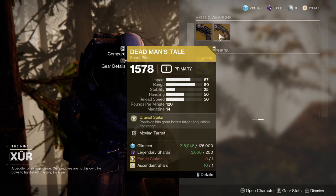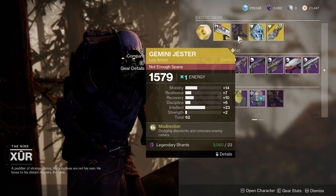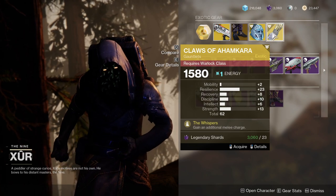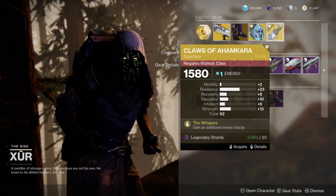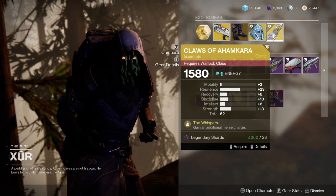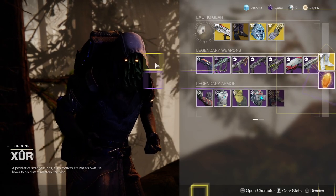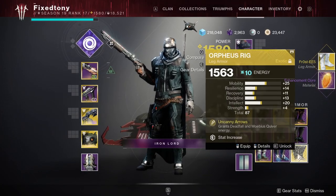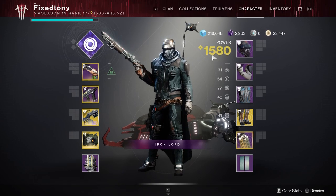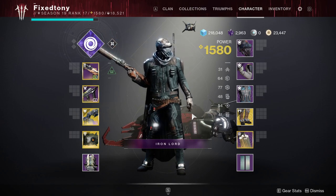We have Hawkman with Hip Fire Grip — ignore it. Demands with Move Target — if you aim down sights a lot, definitely get that. We have Sweet Business, Gemini Jester with pretty okay rolls, Eternal Warrior — I would pick this up if you don't have it. Claws of Ahamkara are really good — the rolls are actually pretty decent. 23 resilience is pretty nasty and 8 recovery is decent, because once you put a plus 10 on it and masterwork it, it'll be 20. As for the exotic, I got Frosties — I'm not going to say no.